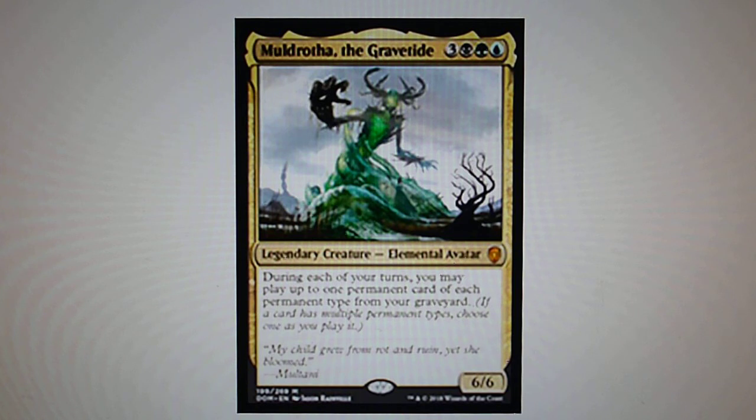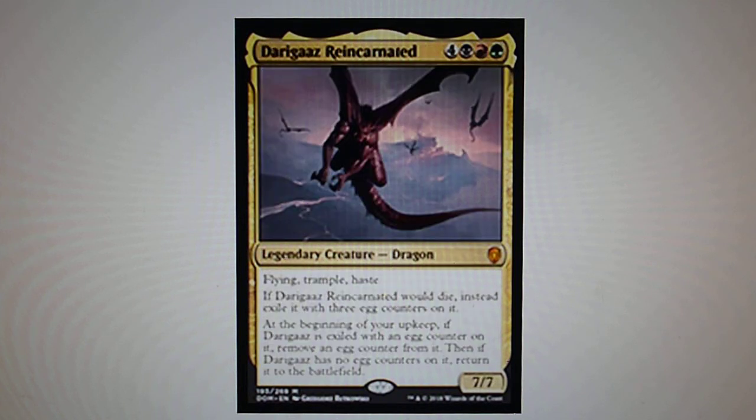Mythics: Muldrotha, the Gravetide — during each of your turns, you may play up to one permanent card of each permanent type from your graveyard. Darigaaz, Reincarnated — it is a legendary Dragon with flying, trample, and haste. If it dies, it is exiled with three egg counters. During your upkeep, remove one counter, and when the egg counters are all removed, you put the creature from exile into play.